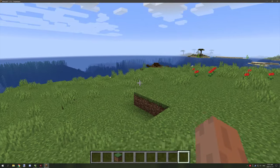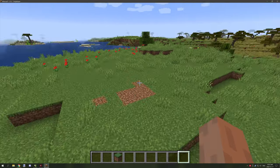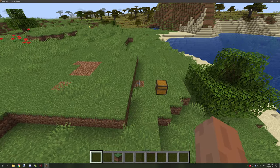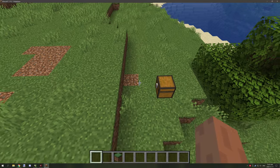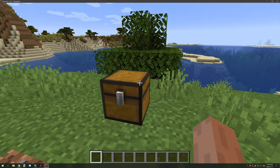Hello guys and welcome back to another mCreator tutorial. Today we're going to work on weathered blocks. It was voted in by the community on my channel — it was between two different options: replantable saplings and weathered blocks, and weathered blocks got about 70% of the vote.